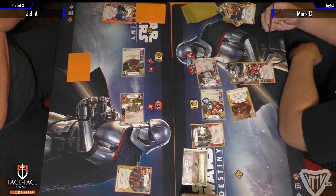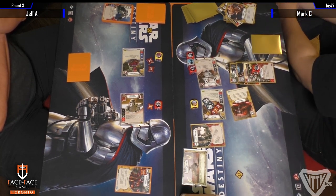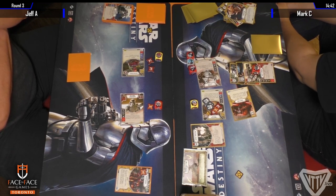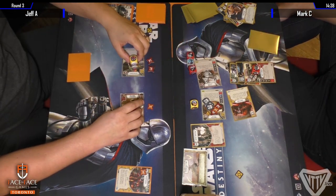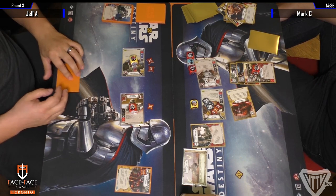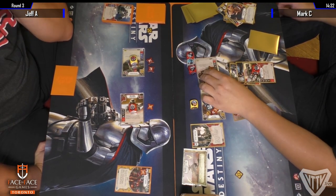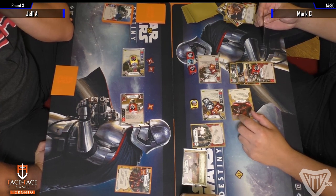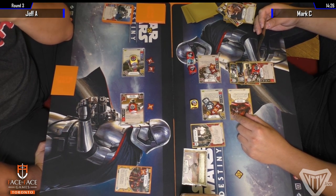But even if Unkar dies, Unkar's done its job. You still have to deal with a full health, super scary FN. There is an argument being made now to just start putting it on FN. I think Jeff needs to hope that Mark fades a bunch of rolls on his next couple of activations.